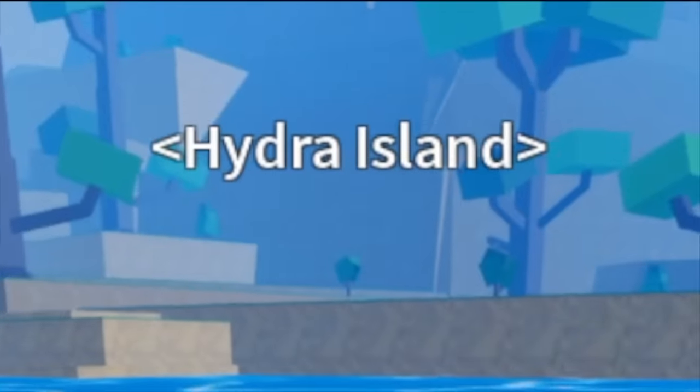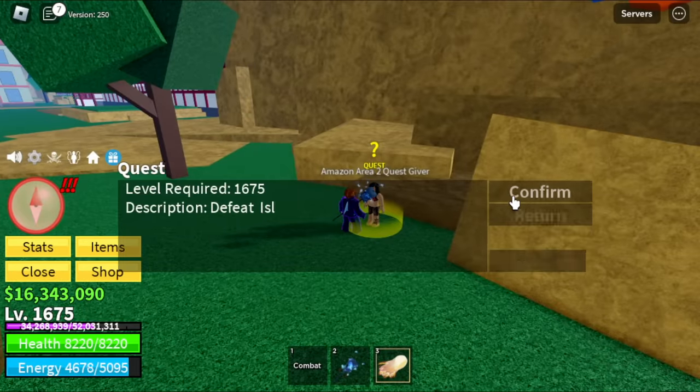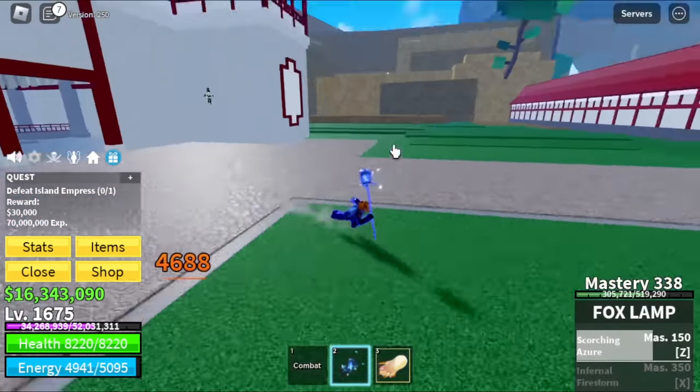At Hydra Island, our target here is the boss again — the Island Empress. We can use the Wall Strat here. Use the Z skill, then preview it, and then Wall Strat.